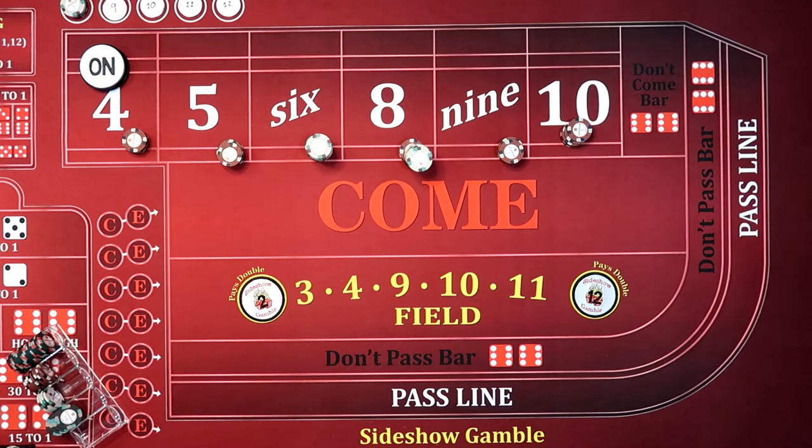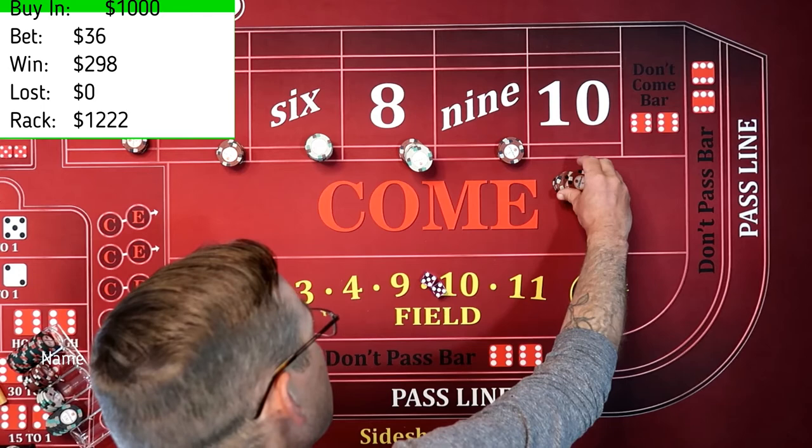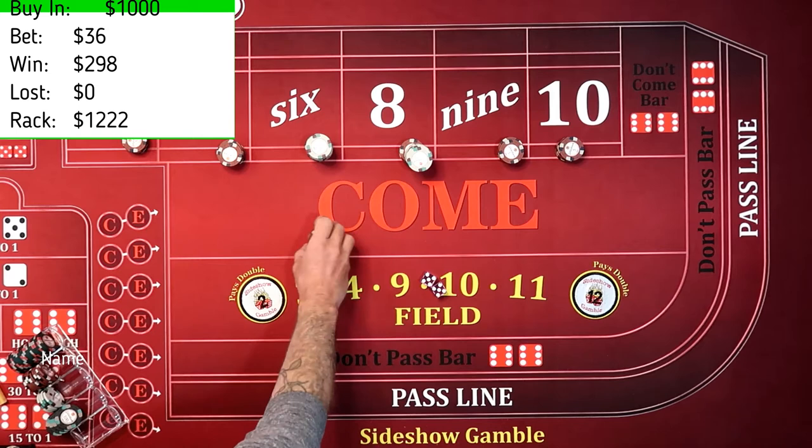We've got a hard 10. Let's figure out what we're sitting at on the 10. We're at $35 on the 10, which is going to pay $70. I'm not sure what the vig is on that, so let's just take $5 off — I'm sure that'll account for it in the end. So $65.